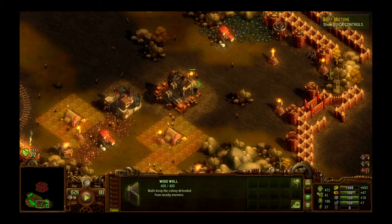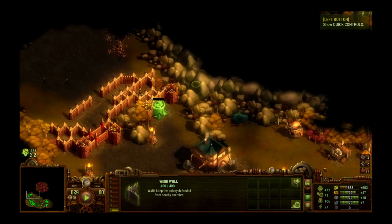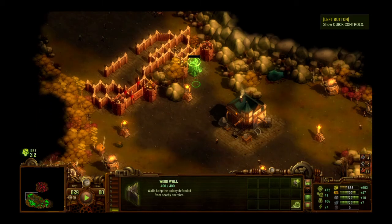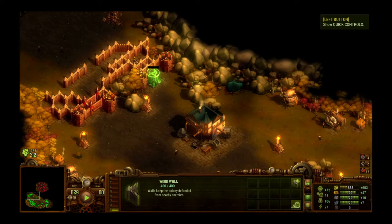Welcome back to my tutorial let's play of They Are Billions. Returning where we left off, we're at day 29. If you recall, we had defeated the first wave, and now we're waiting for the second swarm on day 32 to arrive. We've got about three and a half days until it gets here, so we want to be a fair bit more prepared before they actually hit.